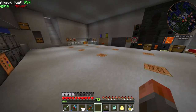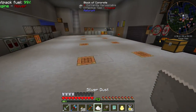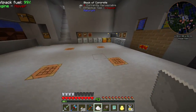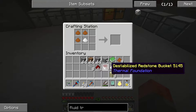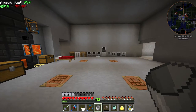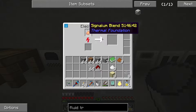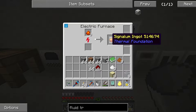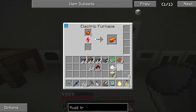We've got destabilized redstone now. We should be able to make our first Signalum. It's three copper to one silver — kind of similar to bronze in that way — with destabilized redstone to get Signalum blend. We've got our bucket back. We should be able to get to a furnace and cook it up. Once you've got the machines, it's quite cheap to make Signalum versus just copper and silver.